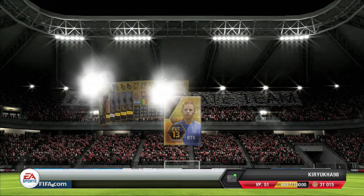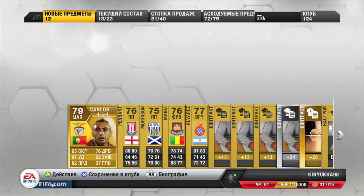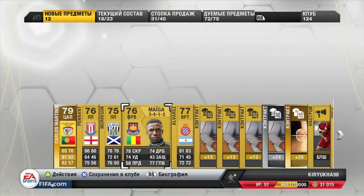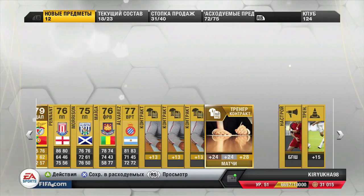And in my next pack I got this guy, Carol Smartens. He's actually a good player to use though, but in the CAM position he isn't that really good.